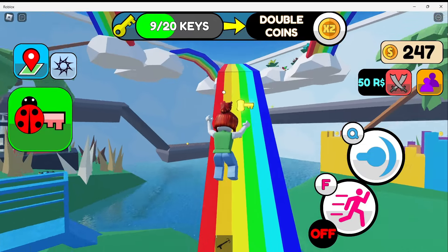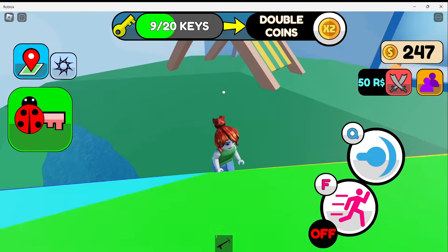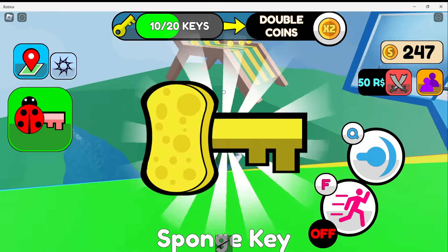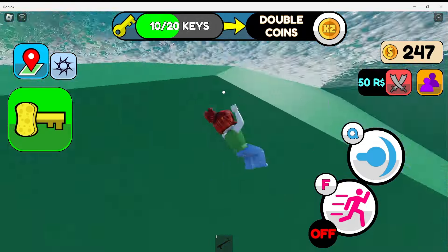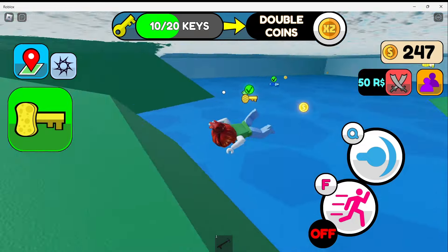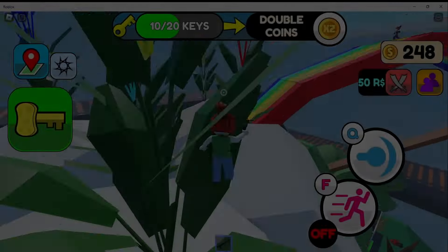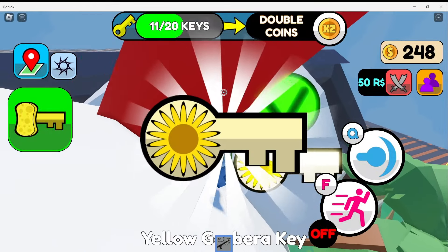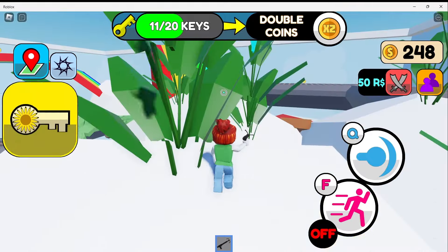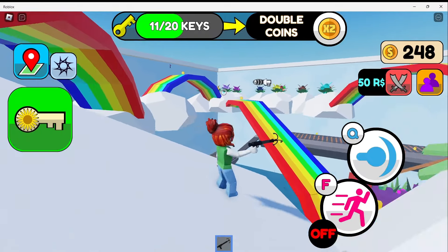I checked this chair — there wasn't anything on there, just coins. But I see this key here — sponge key — so I got that one. And I fell. I found another key under the rainbow here on the cloud.